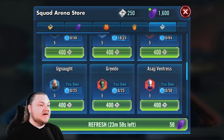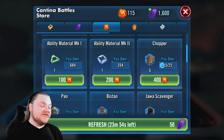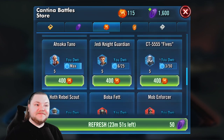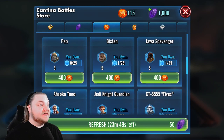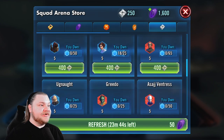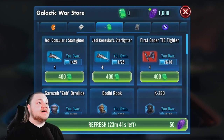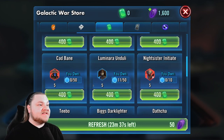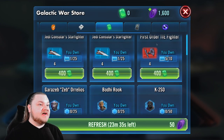After Newt in the Squad Store, I'm going to be going after Greedo — for the same reason I'm going after Boba in the Cantina. I recommend you do the same: Ahsoka first, then Boba. For the Squad Store: Newt then Greedo. For the Galactic War Store, I recommend Poggle first, and then at some point we'll go after Cad Bane for sure.